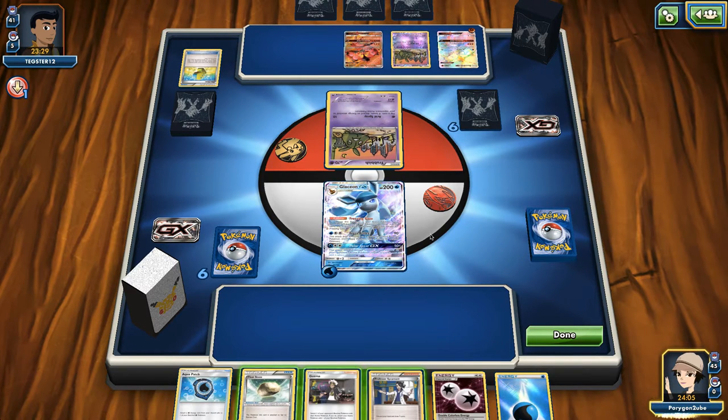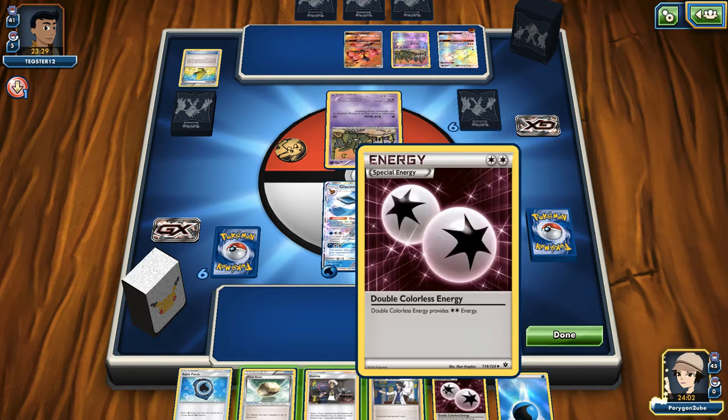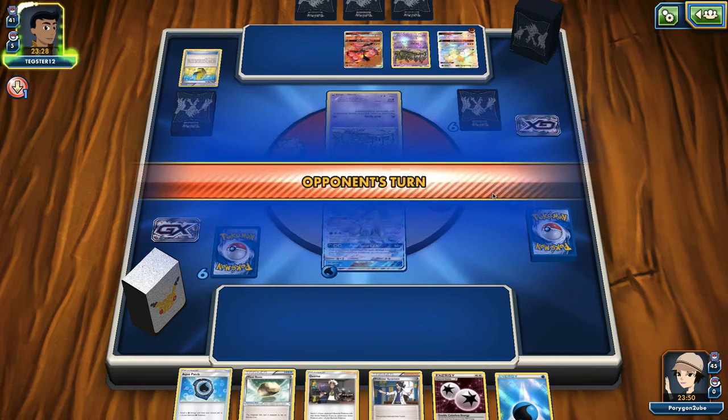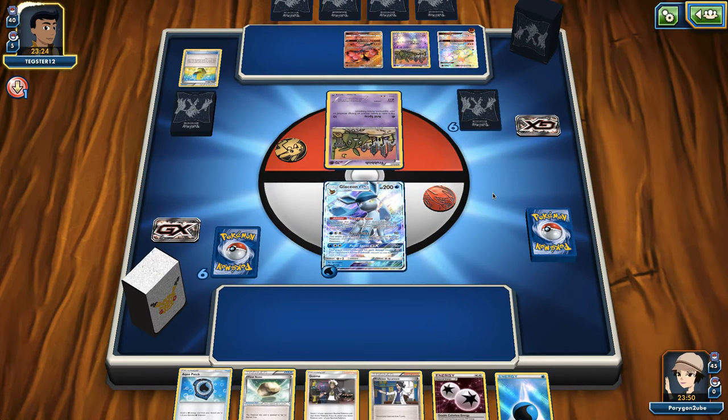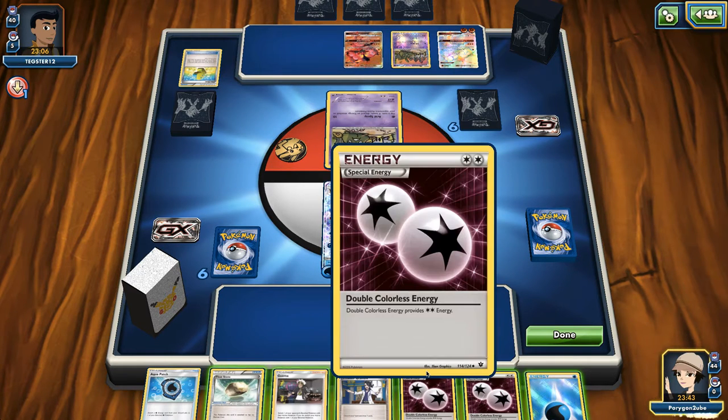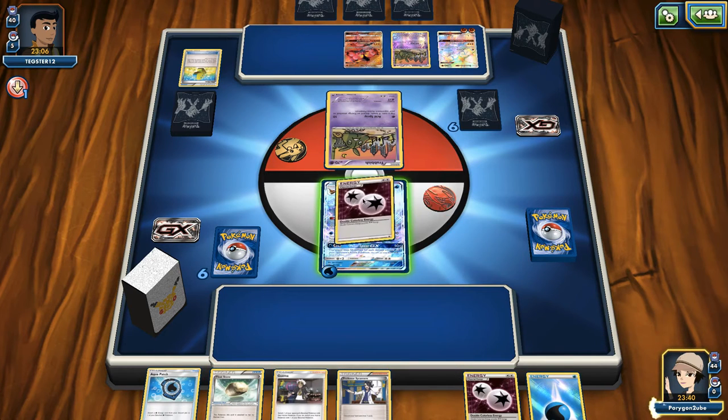I don't want to Sycamore because I already have the DCE in hand, so I'm just going to take a bit of a risk and pass. If he gets Floatstone, Max Elixir, strong energy — good on him. But I saw him Ultra Ball for a Lele and he didn't play it, so that was a mistake. I think he should have definitely played the Lele if that was his only way to get a supporter. My opponent is powering up a Buzzwole. Top Deck DCE is really bad — I'm just going to have to pass here.